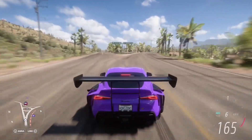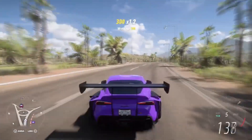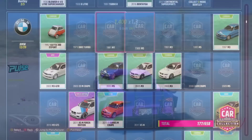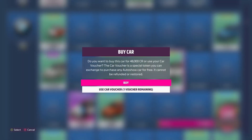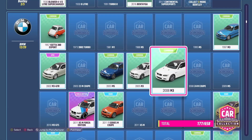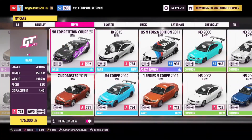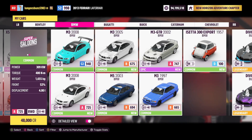The benefit to this method is that you're going to get credits directly, and you won't need to follow a long process of getting wheel spins and hoping for high credit rewards. The first thing you need to do is go into the car collection and purchase the 2008 BMW M3, which can be acquired for 48,000 credits. Once you've got one or two — or however many you want — head over to the auction house and put them up for sale.